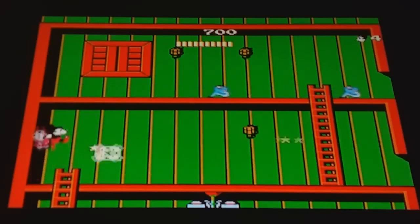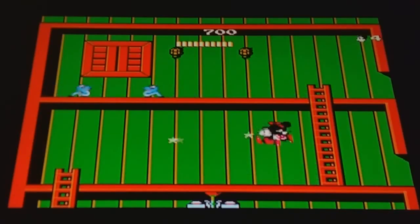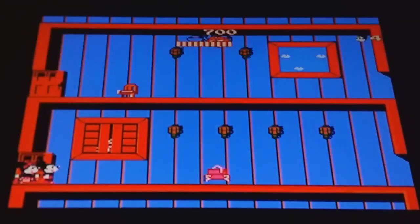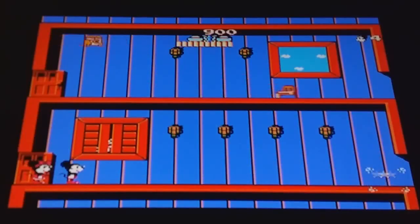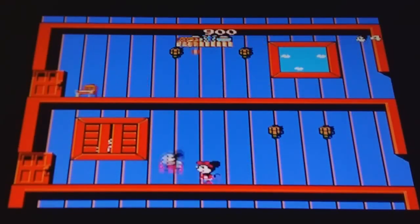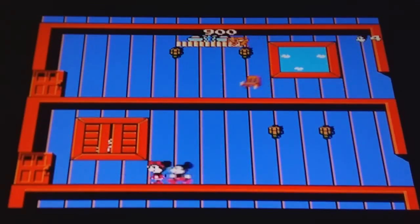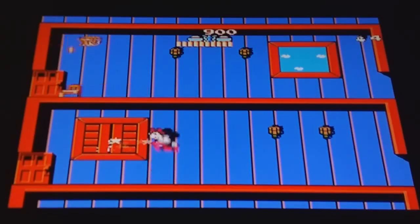One thing - when Mickey Mouse shoots those stars, it sounds like the fireballs from Super Mario Bros. Alright, no secret here. So what we need to do is get a key. Oh, here's a little secret right here - there's something in this window. Let's shoot the window. And there - okay, well thank you for the diamond. That's not where we're going.